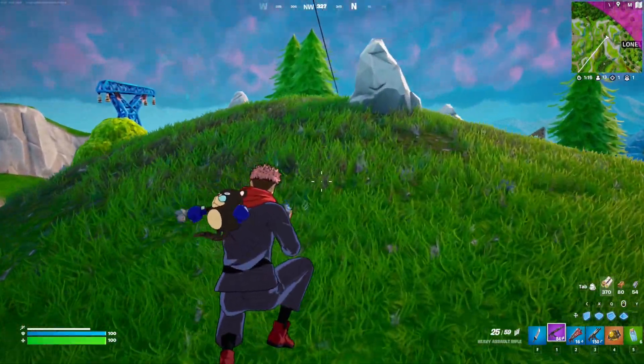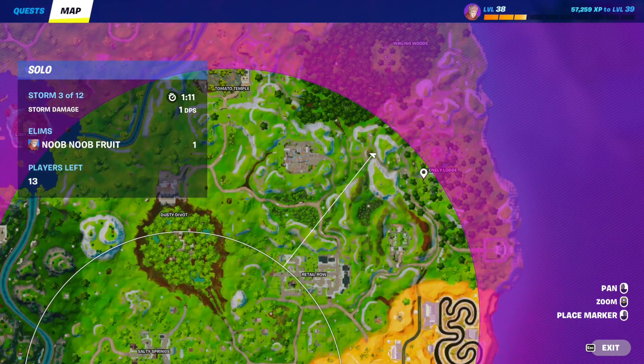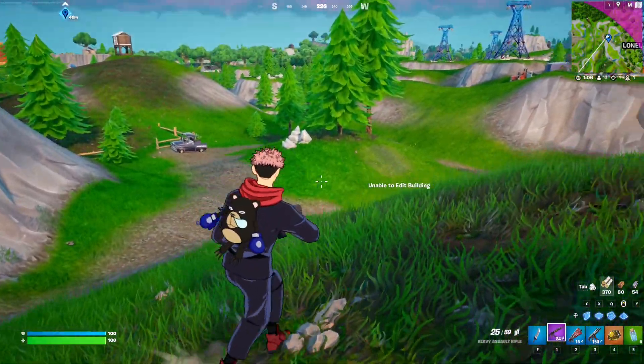So this is the basic idea. If you're wondering where this spot is, it's just west of Lonely Lodge, right over here. The zipline is here and the hill is over here. You can just keep spamming the zipline and the hill until you complete the quest.